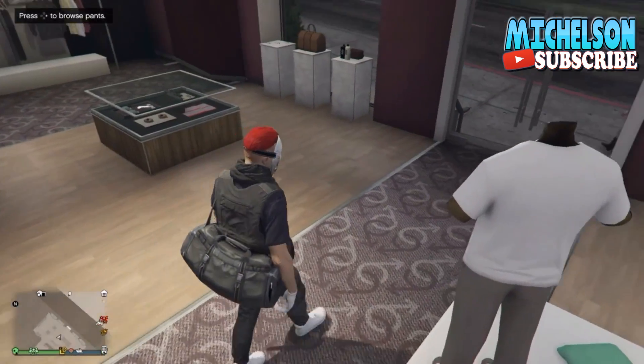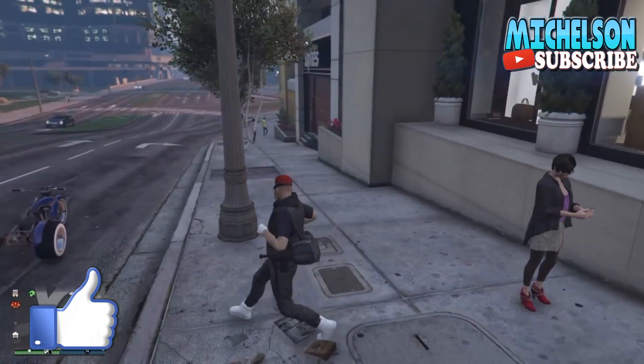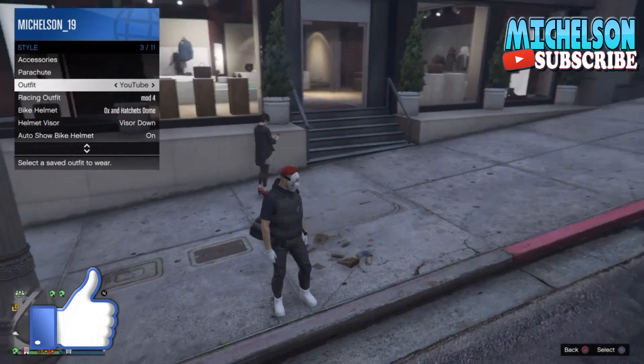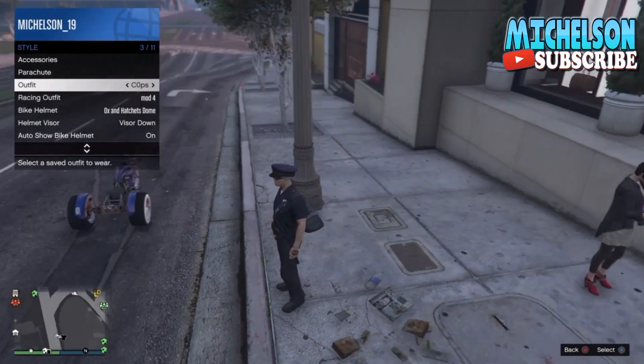To put the corpse hat on the 'half a' outfit, you want to make sure you get off the store and make sure you have a motorcycle outside. When you have the motorcycle, make sure you put the corpse outfit on.